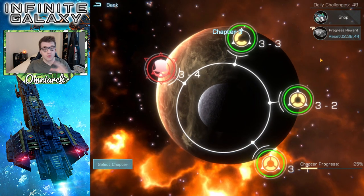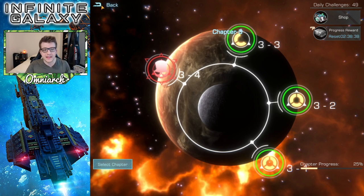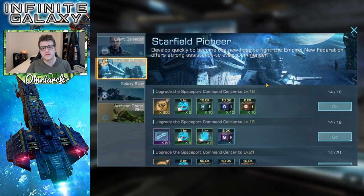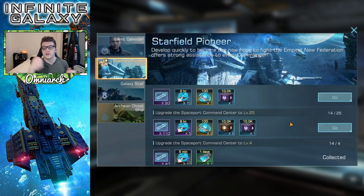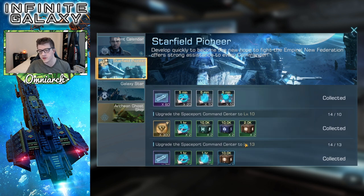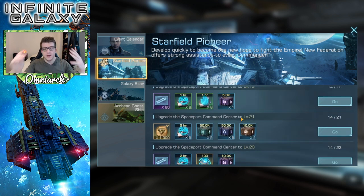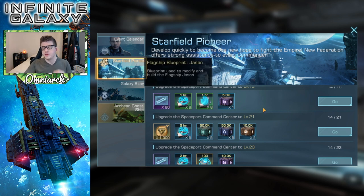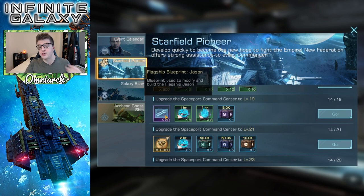So campaign and the campaign shop are two great ways to get more blueprints to build and upgrade flagships. The next way is the early game event called Starfield Pioneer. This event you'll have on your account when you first start the game, and it stays until you complete it, which is getting your spaceport command center to level 25. Every single one of these milestones you do get some blueprints for your Jason flagship. The Jason is actually a really great one for gathering — it's a higher rarity than the other gathering ships you're going to be getting, and you get it for free just by doing this event. So make sure you're pushing your spaceport command center as high as it can go as soon as possible.